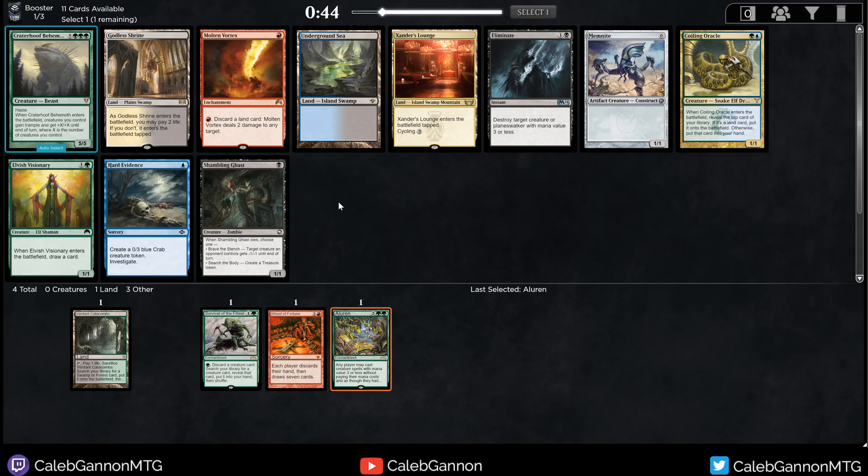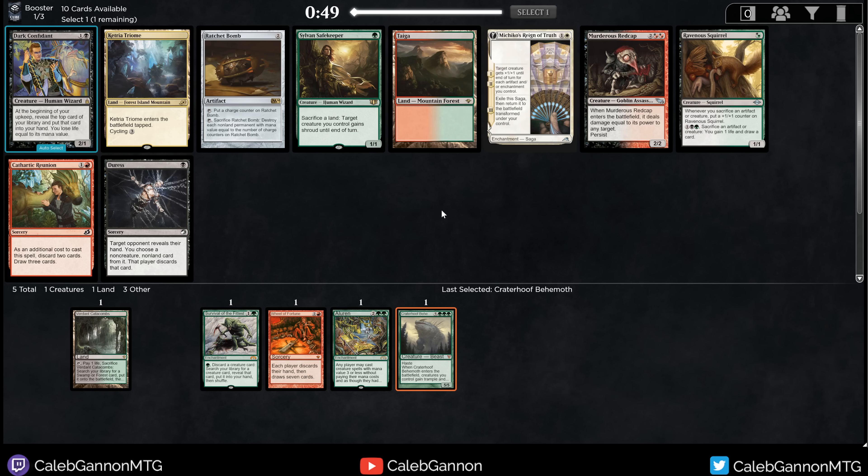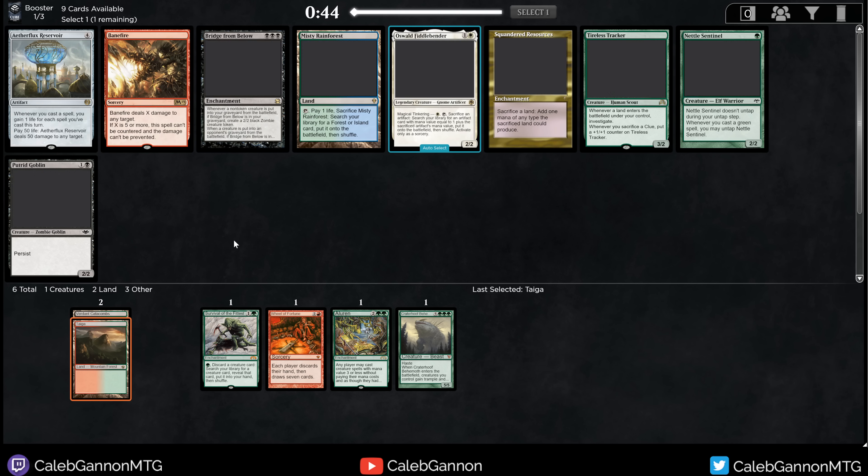There's Crater Hoof Behemoth — pretty good with Survival of the Fittest. But there's also Elvish Visionary and Coiling Oracle. This draft has been like every single pack has three cards that I want, and they're all pointing in the same direction. With Aluren and stuff like this, I just want a bunch of creatures that cantrip, like Visionary and Coiling Oracle, so I can draw my deck. Crater Hoof does give me a win condition off of that. I guess I take Behemoth first — there are two cantripping creatures in that pack so one of them might come around.